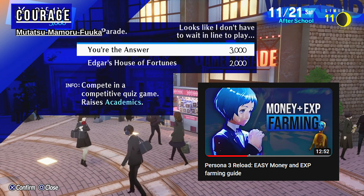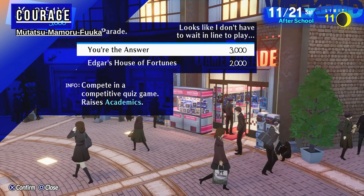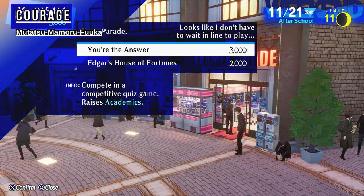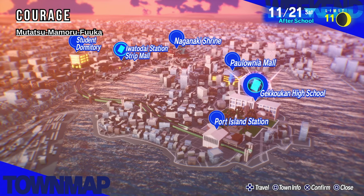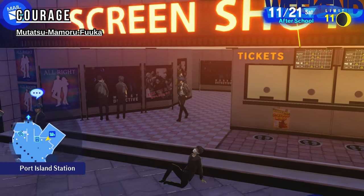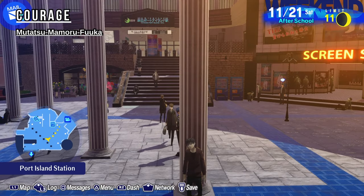I'm also level 70, and that method works at all points of the game. The game you want to play for courage is called Virtual Horror — that one gives you a ton of points. If you can't afford to go to the arcade, or if the game's not available, you want to come to Port Island Station. You want to come to this movie theater right here. Right now the movie is increasing academics, but it also increases the other two stats — you just got to show up on the right days. Those are the main two methods for courage.